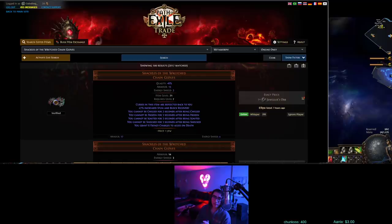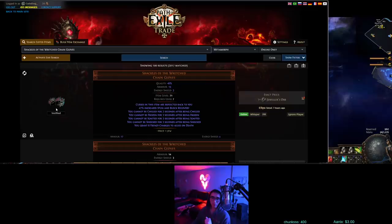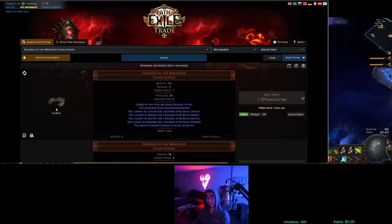How the gloves work: if you read the first line, that is the only thing that matters — curses inside of this item are reflected back to you. So you hit an enemy with a curse, you're also going to have that curse, assuming you are not curse immune. The easy setup is to put a curse on hit setup into the gloves. You can use Herald of Thunder — I think that's the best. You do need a shock for that. You can also use Herald of Ice, but it's a little bit less reliable and has a little bit less uptime. So usually it's Herald of Thunder, Curse on Hit, Temporal Chains, and usually an Enlighten to reduce mana cost a bit.